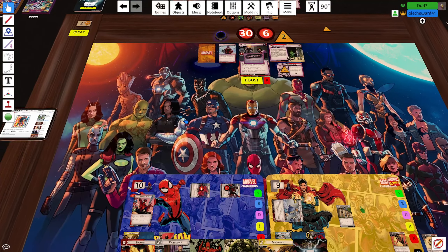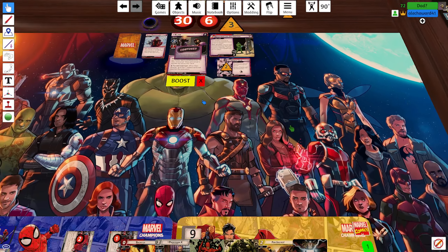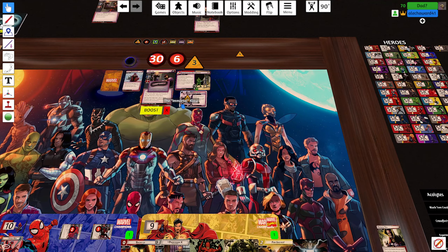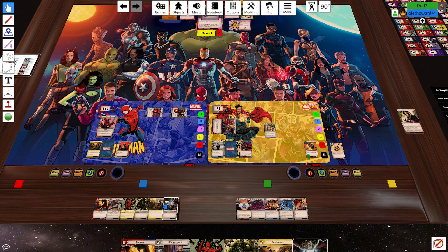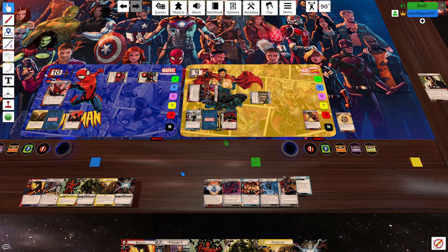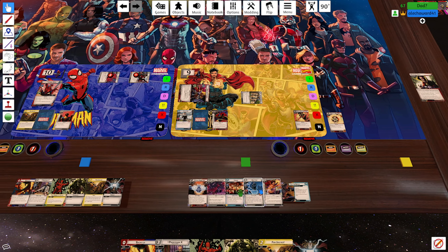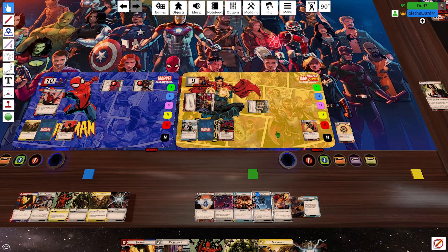It's your turn. I'm first player now. Oh, I forgot about the acceleration icon — the main scheme should have gone up by another one, so it should be three. I'm just gonna flip. I'll Cloak of Levitation. Actually I should just Crimson Bands. Let me see what I can do first — I'm going to Avengers Mansion for one.